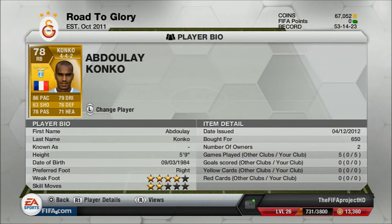Moving on to our right back, we've got Konko — 650 coins, basically discard value. He has 4-star weak foot, 86 pace, 79 dribbling, 76 defending, and 78 passing as well. He's a great player, just a great right back.